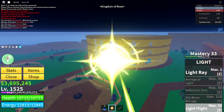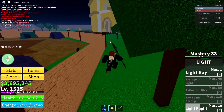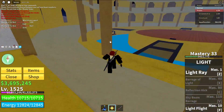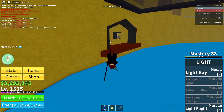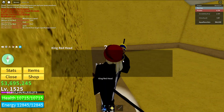So the Coliseum is this thing right here. You should have done it already — you should have gone there already for the Coliseum quest. So we're going to go over there. There should be an NPC that you have to talk to. Talk to King Redhead.